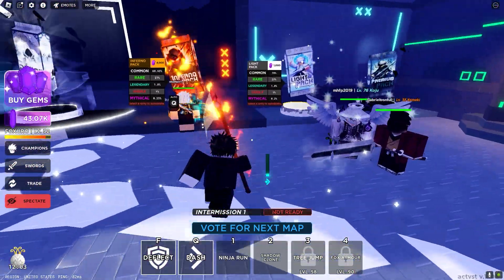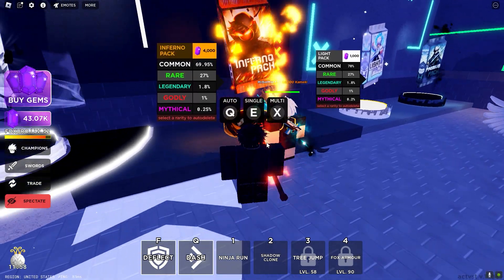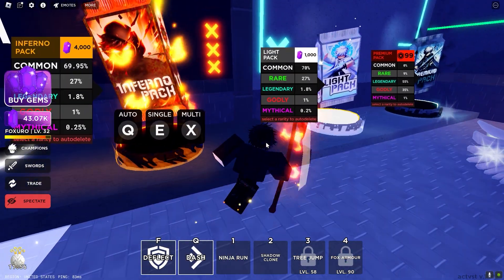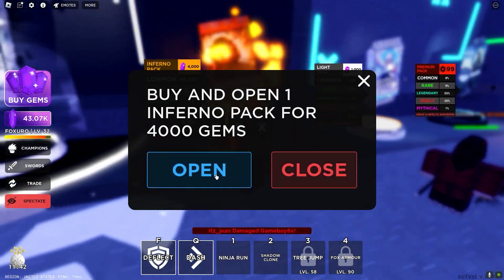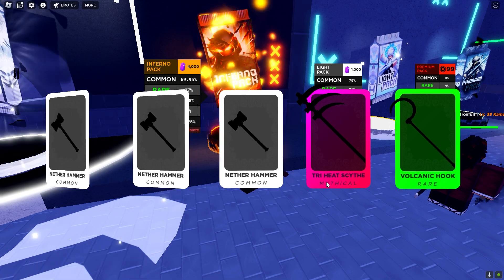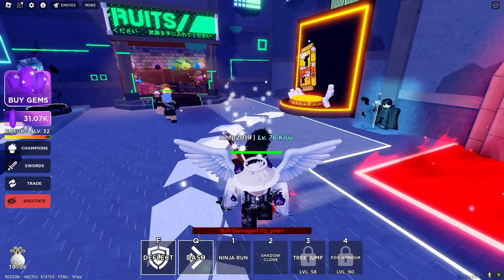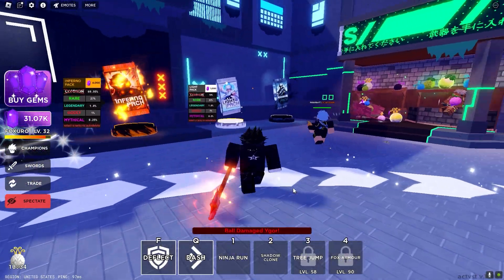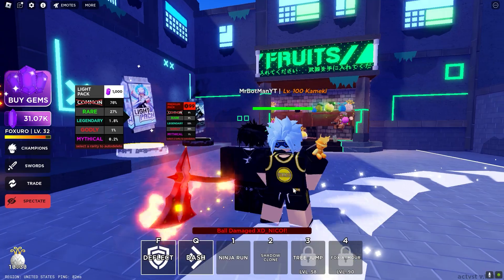We also have the Inferno Pack which looks similar to the Light Pack but it looks pretty cool so we're opening one anyway. Oh my god, is that Hidan's scythe? I need this — please! That's unfortunate, we did not get it. But this update looks crazy so let's get into a game.